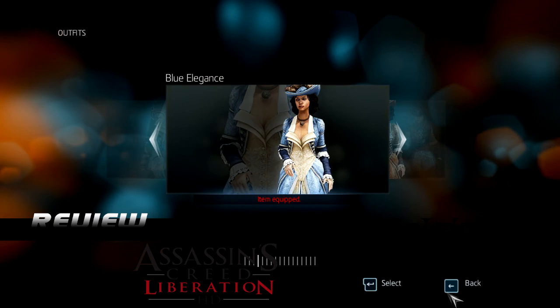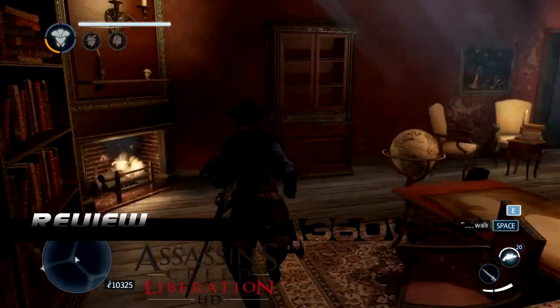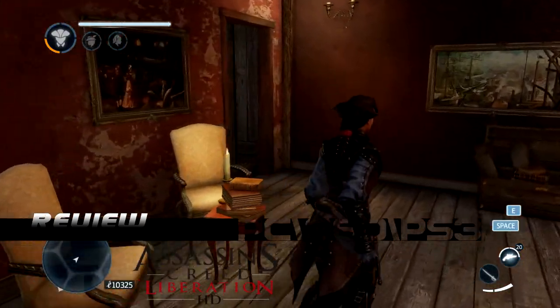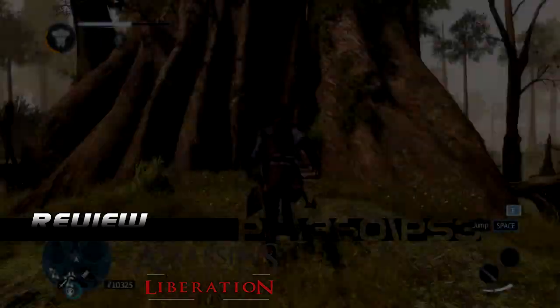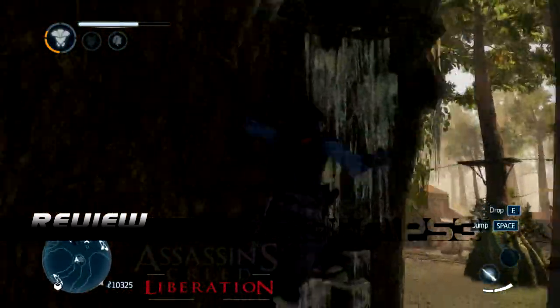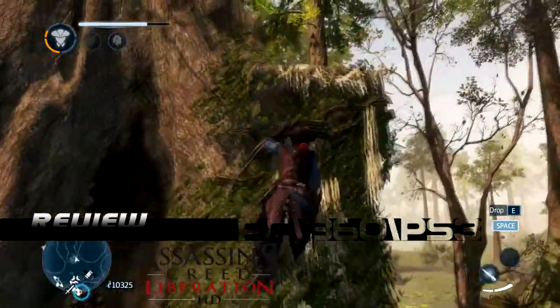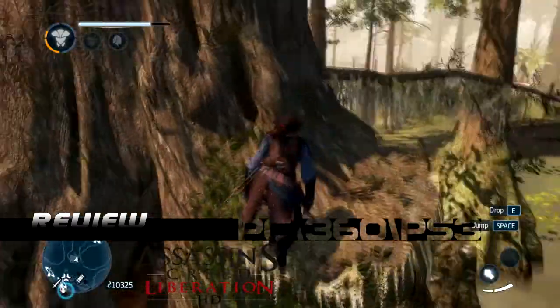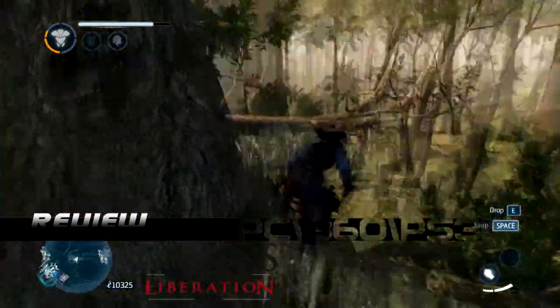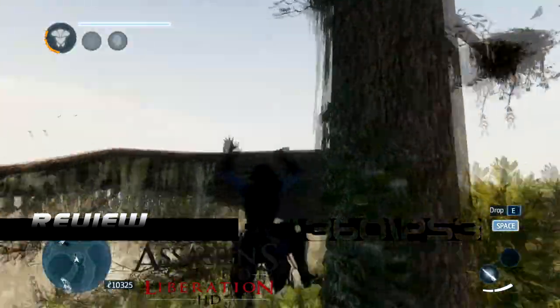Moving on to gameplay: the assassin in this game, Aveline, has pretty much the same weapons as the other assassins, but she's also got a blowgun so she can take enemies out with poison darts. She's also got berserk darts which make enemies attack each other, causing some interesting situations. The only other difference is she doesn't have a block move, which can screw you up a lot in combat — you can only counter, so you really have to time your attacks, otherwise you'll just take damage and get annihilated.